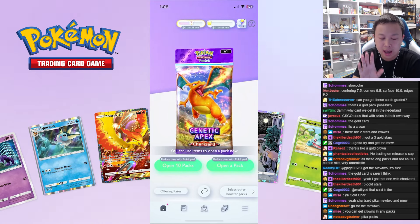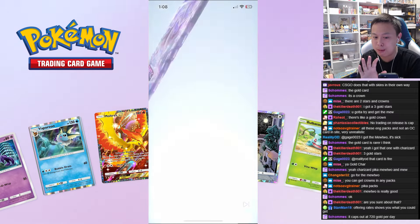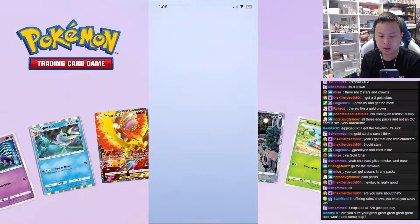All right, this is the last one. Let's do 10 Charizard, 10 Pikachu, 10 Mewtwo. Watch the top of the packs when I swipe — there are extra sparkles if there's something good. I got absolutely nothing.